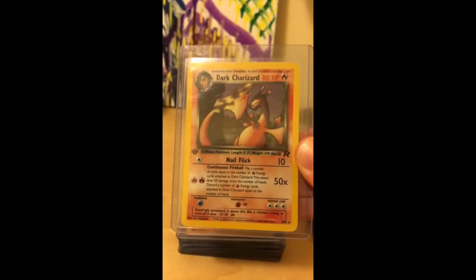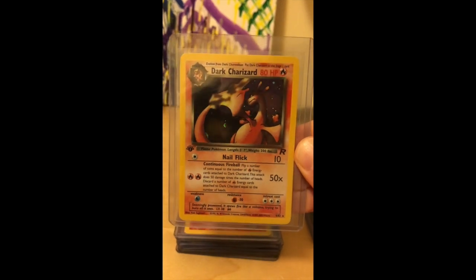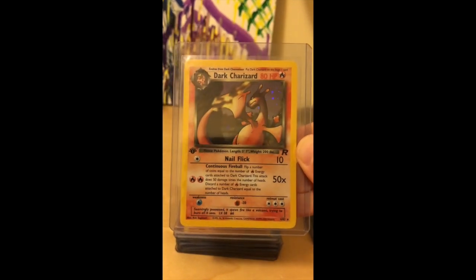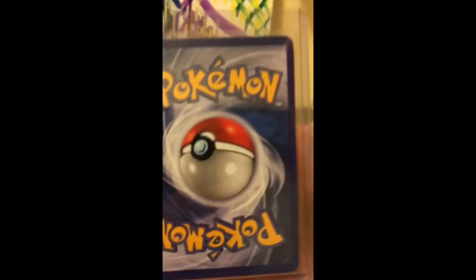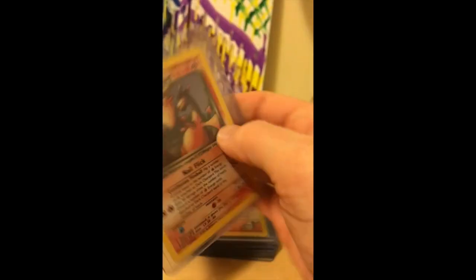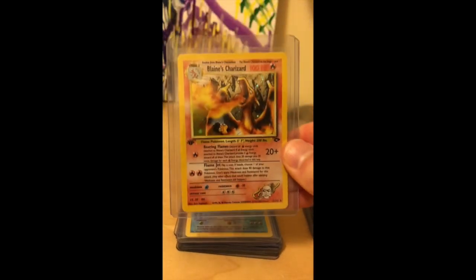We've got Dark Charizard, and if it's got Charizard in the name you almost have to send it in to get graded, because it's going to come back and bump the value — everybody loves Charizard. And to top it off, this one is 1st Edition. We also have 1st Edition Blaine's Charizard from the Gym Challenge set.